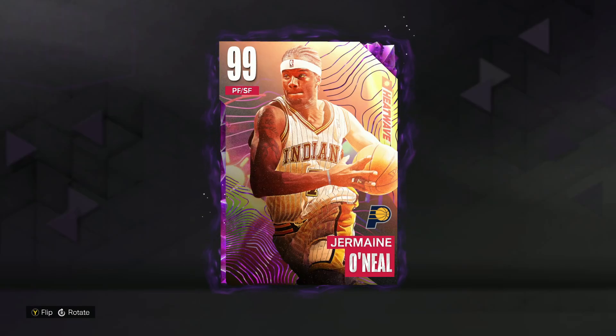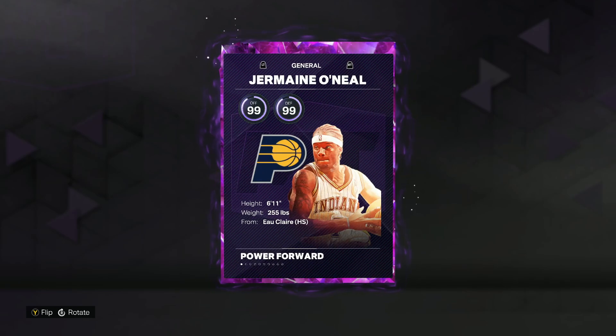In this video we got gameplay on the new dark matter Jermaine O'Neal in NBA 2K23. He's going to be a 99 overall power forward and small forward, which is really nice for Jermaine O'Neal because he's 6 foot 11, so having this card being able to play the small forward position is going to be super helpful.